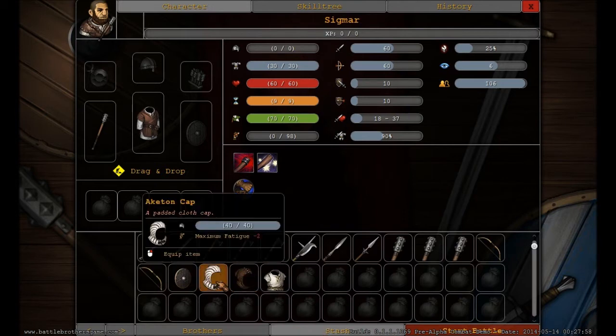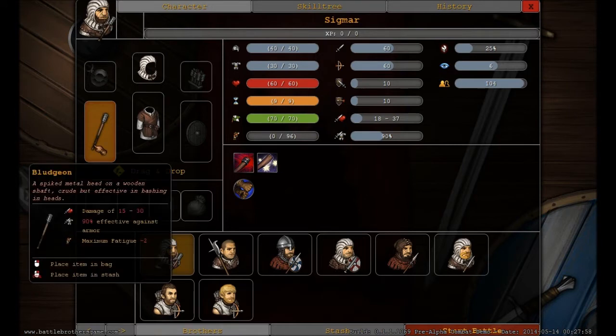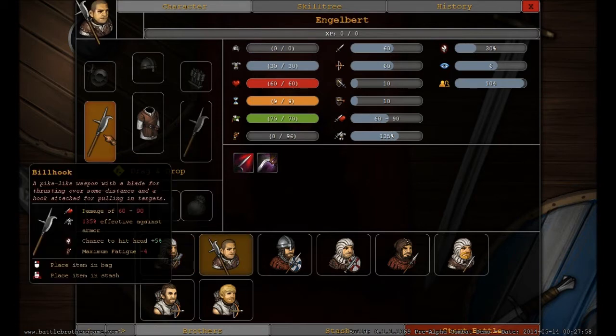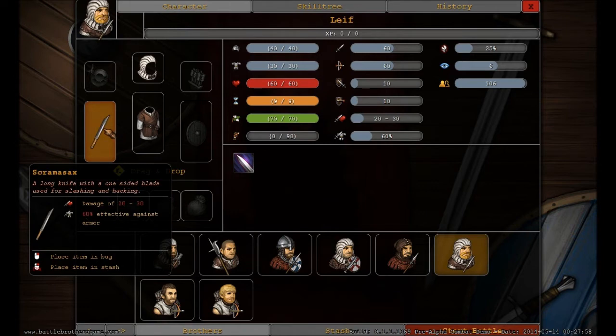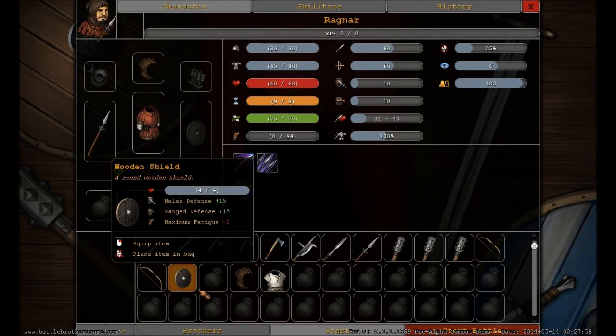Let's give this guy a helmet. They've also reworked the armor system — weapon damage against armor. So this weapon only does 90% effective damage against armor. Piercing weapons do a lot more — the billhook does 135%. Spear does 100% damage, sword does a lot less, only 60%, if you face an armored opponent. That is nice — more stuff to consider.